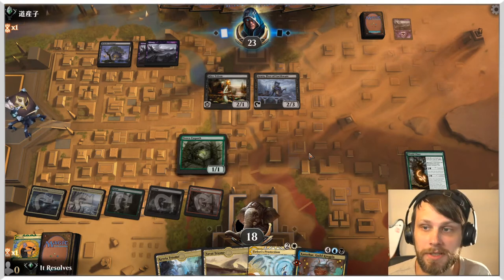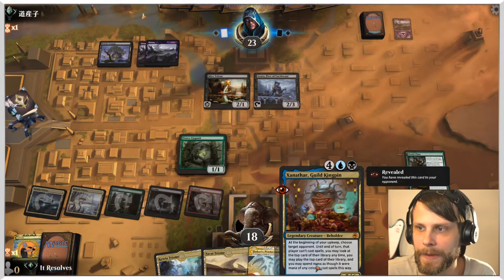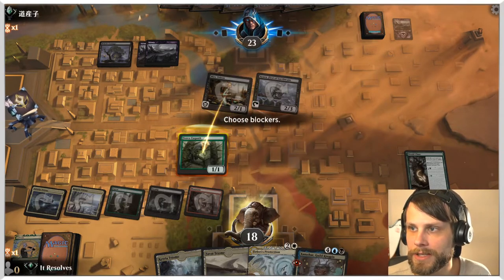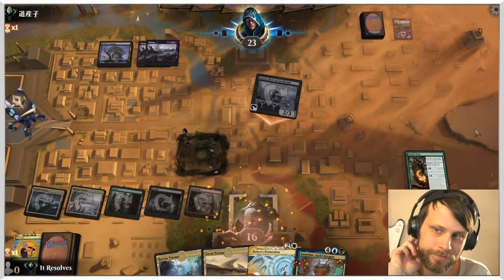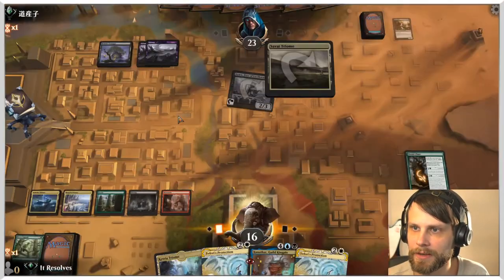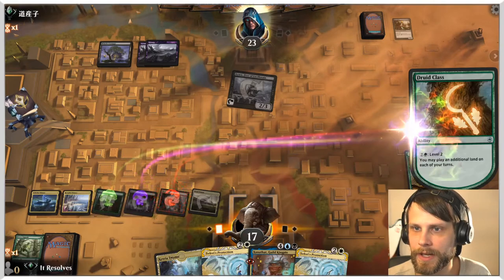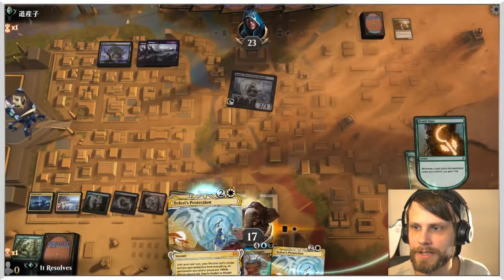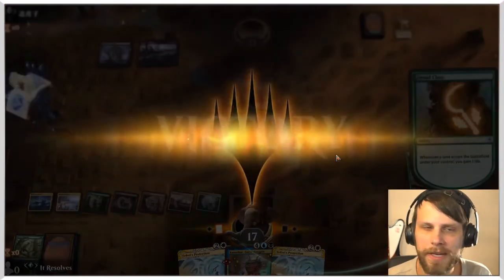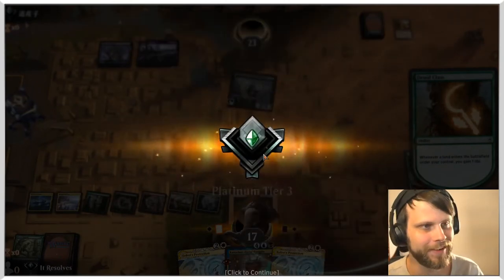It'd be great to get Xanathar down and just start stealing stuff from the top of their deck. Xanathar is a very cool creature — not only do you steal stuff, but the opponent can't play things during your turn, which is honestly pretty relevant. I'll block here to save as much damage as we can. Interesting — they didn't play anything, so they know Xanathar is coming. We go ahead and they just concede. What a weird game — we'll count it.